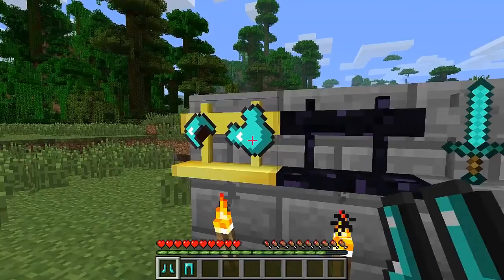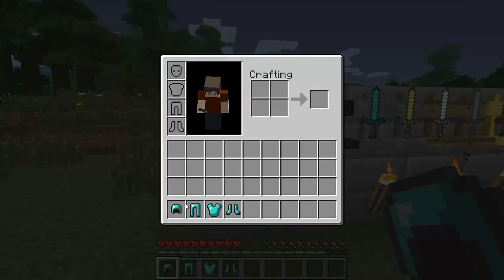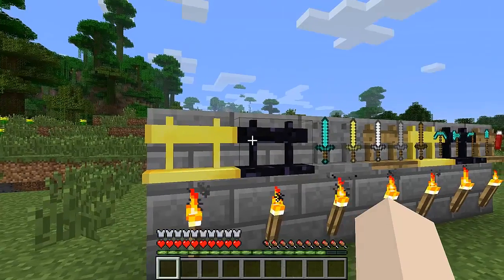To get them off you just right-click them. That's how you put them on too — you can see they're all proper armour.